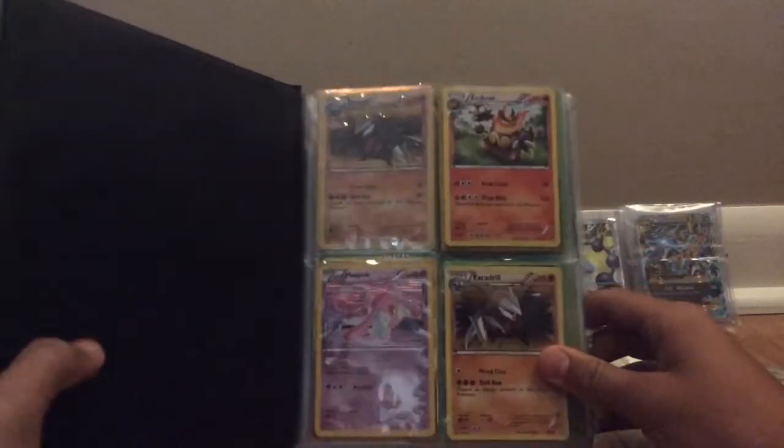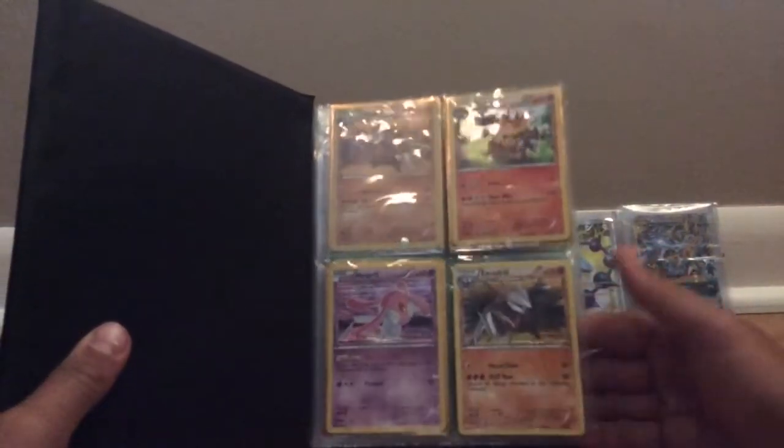First page: Excadrill, Emboar, Mesprit, and another Excadrill. No promos on that page.